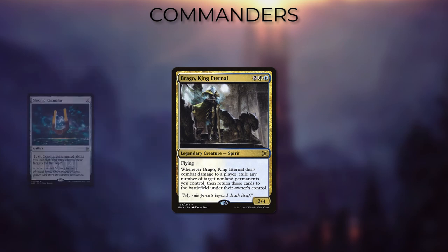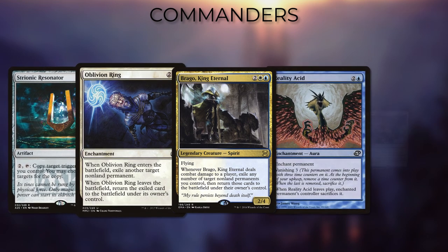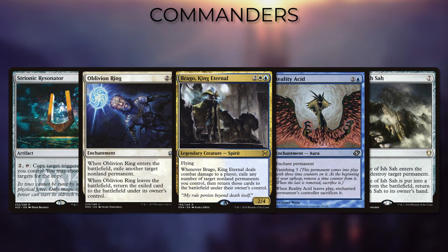Also, having access to artifacts, enchantments, and auras, and being able to blink all of them at once, gives access to more combos than other decks that can only blink creatures.